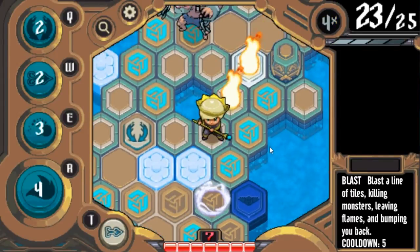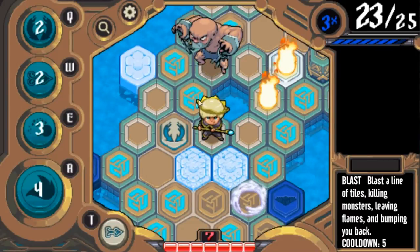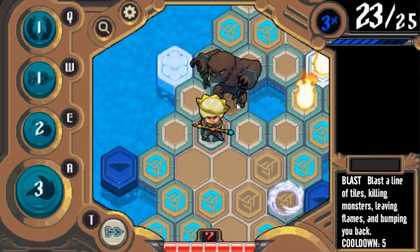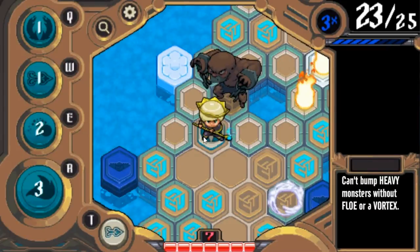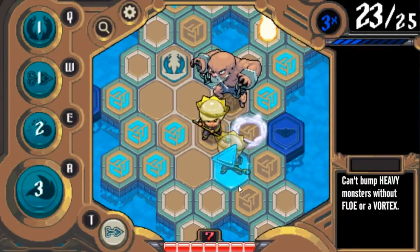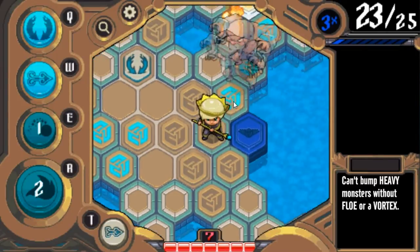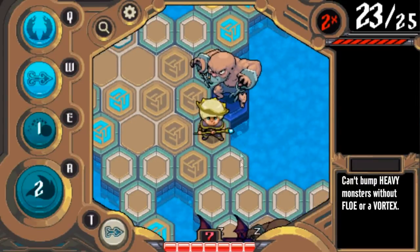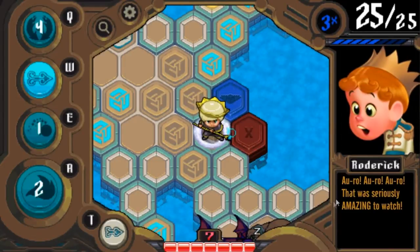Here's a Brute — one of those heavies we were talking about. Let's see how they work. Brutes are too heavy to bump normally — lure them onto vortices or flow, then send them flying. Now he's on this little vortex — boom, there we go. So now I'm going to rotate them. You can use spells to move heavies. That's a really good thing to know.